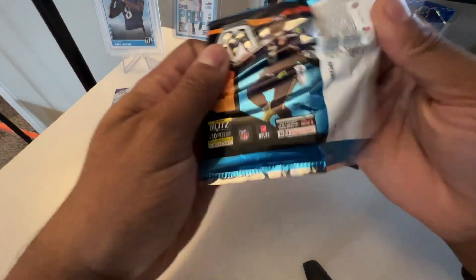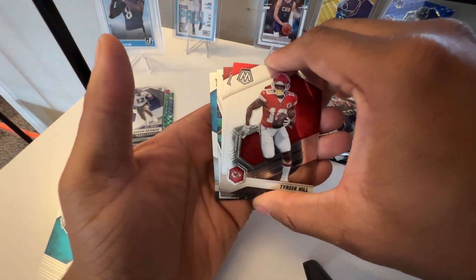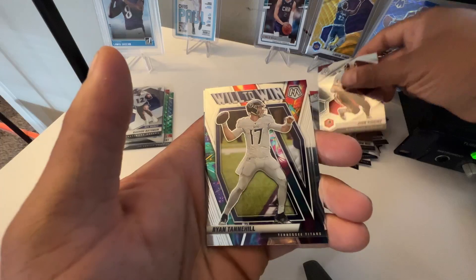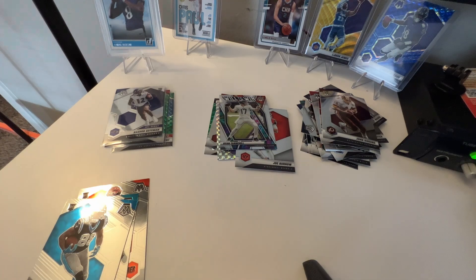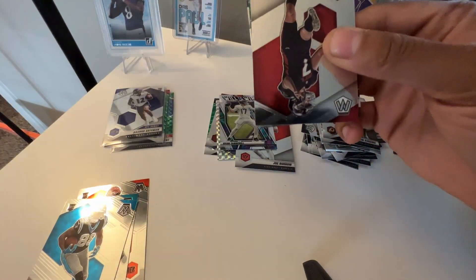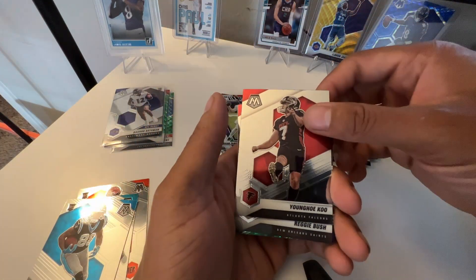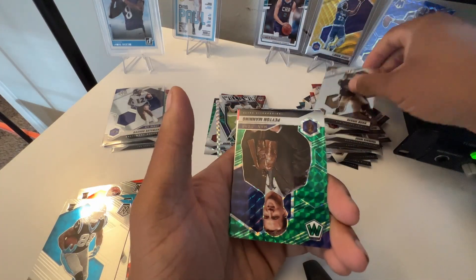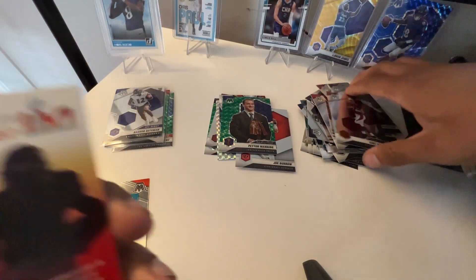That's a decent Kyle Pitts card, can't complain too much. Last two packs — just some inserts: Tyreek Hill, John Riggins, a Ryan Tannehill Will to Win, and Terrence Marshall Jr. Two more packs to go — we've got the Pitts green so far. Got a Younghoe Koo, cool. Reggie Bush — one of my favorite players from back in the day. And Peyton Manning on the green, that's pretty cool. And a Kurt Warner.